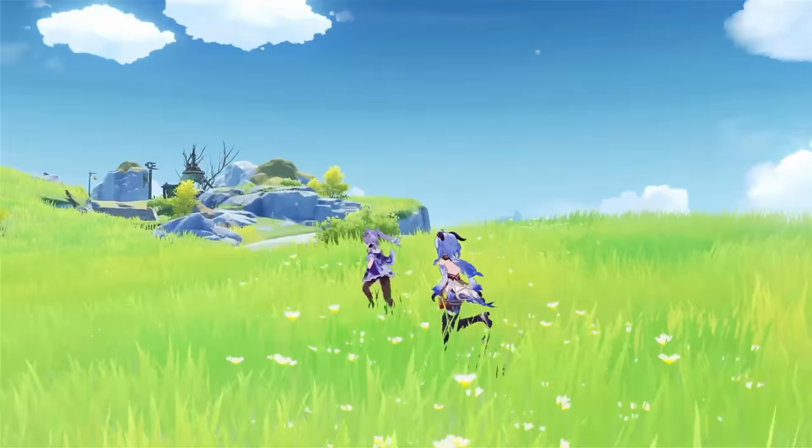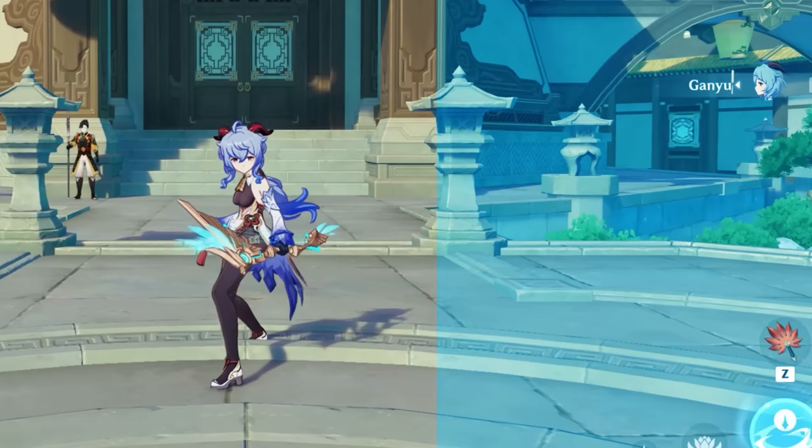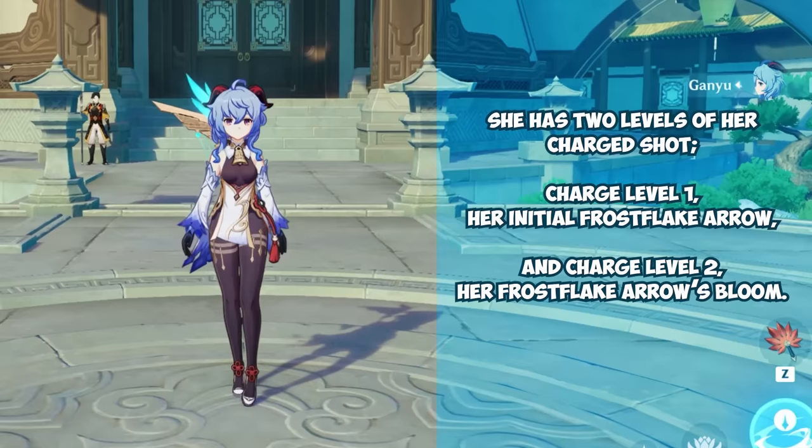Arguably her key talent, assuming you're playing Ganyu on field, is her normal attack. While her actual physical normal attacks are useless, her charge shots are truly what make this a formidable talent. She has two levels of her charge shot: Charge Level 1, her initial Frostflake Arrow, and Charge Level 2, her Frostflake Arrow's Bloom.